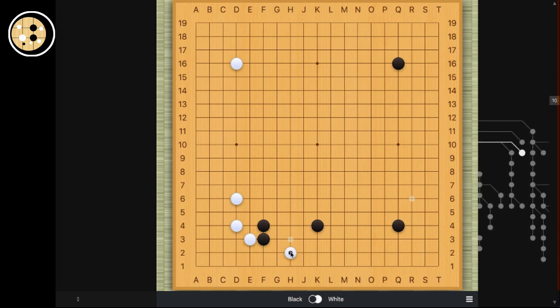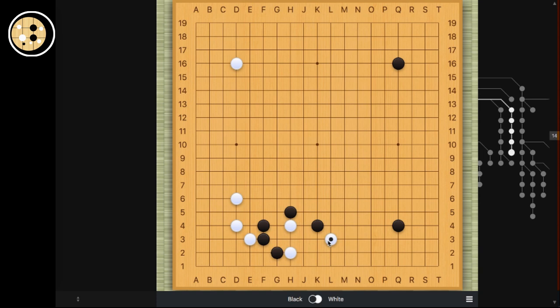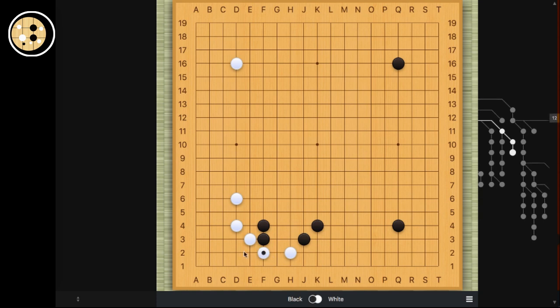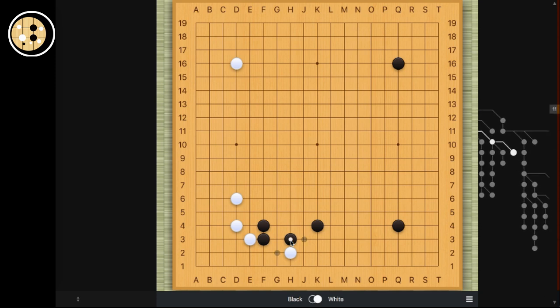So the next invasion is this move. This move really gives people a headache because it's just a move on the second line — it's actually relatively straightforward, let me try to simplify this for you. White is threatening two things. If black prevents the connection, white can jump and then escape on the right side. If black plays on the right side, then white can connect and white will have a very big corner. So these two things are actually miai, which makes this a very good move locally.